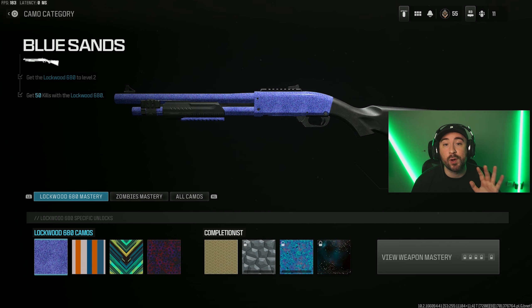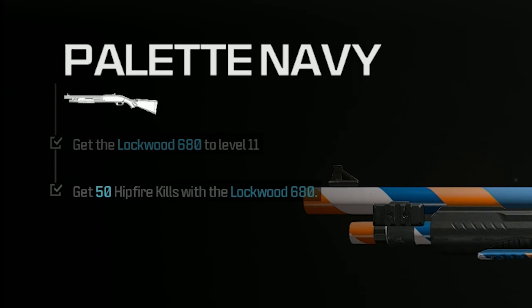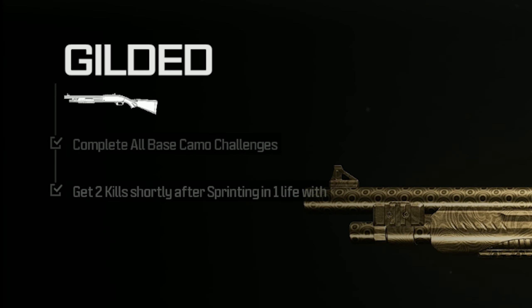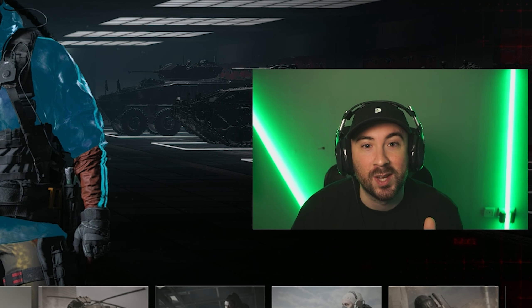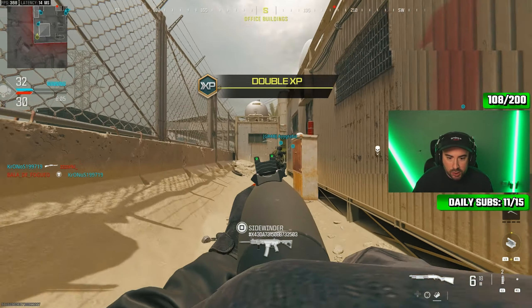We're moving on to a different gun type so the challenges are a little bit different here. If you don't know them already: 50 kills, 50 hip fire kills, 10 kills while aimed down sights, and then finally 15 double kills. Before we go on to the gold challenge, which is two kills in one life shortly after sprinting — but there's a secret for this challenge which I'll tell you. We're closing in on 600 subs, so like and subscribe. Let me show you the journey of how we got the Lockwood 680 gold.